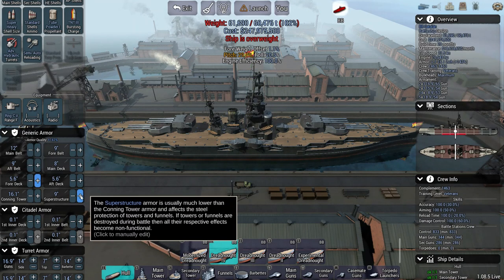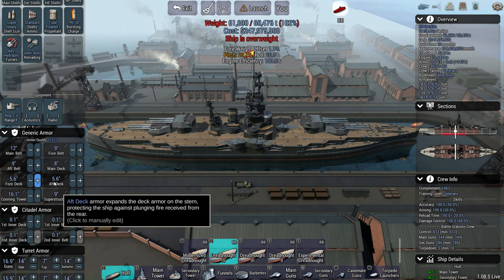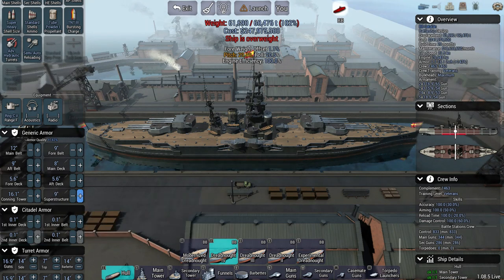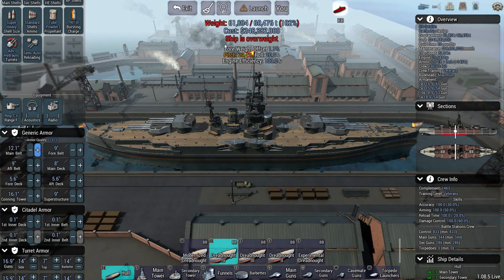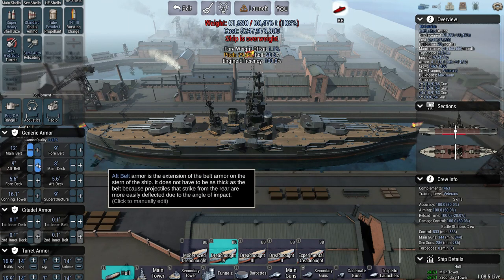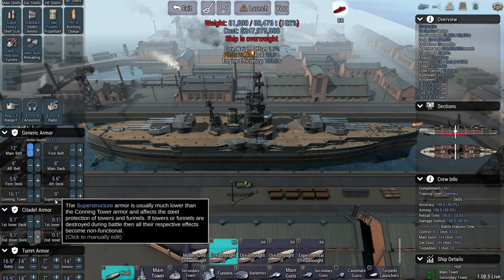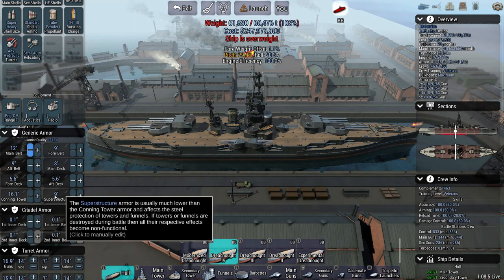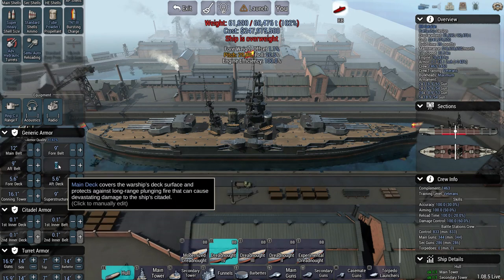Don't skimp on your superstructure just because it weighs quite a bit. The good thing is superstructure doesn't actually weigh as much in comparison to everything else as it used to. Previously it was 26 tons for 0.1 inches whereas the main belt was 114 or 18. With the changes to exponentially increasing armor it's actually made superstructure more worth purchasing, so definitely don't scrimp on it. That's what I recommend in terms of your basic armor.